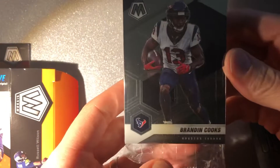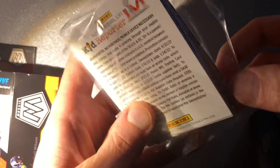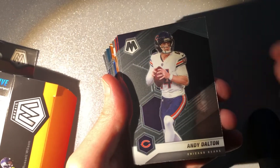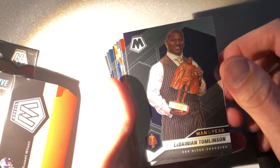One pack here — Brandon Cooks. You can see from the side, look at the bend on some of those orange reactives. Alright, so we got our Brandon Cooks, Andy Dalton, Dante Hall, LT man of the year.